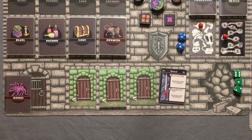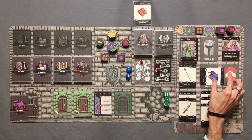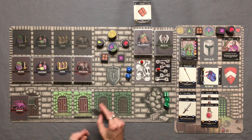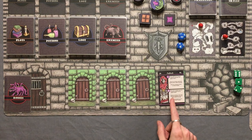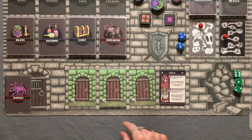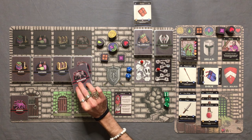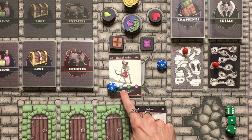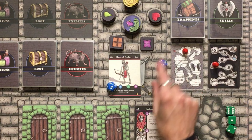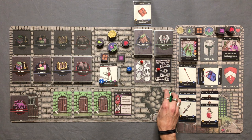Moving on — a skirmish again. We don't want to do that, so we're going to push our luck. Thankfully we've got those robes and we can skip one skirmish per level. Into the next room — an ambush. We're going to do it because we'll catch our foe by surprise and gain the upper hand. We draw an enemy card, ignore their initial damage because we attack first, and add the dungeon level (one) to their health.